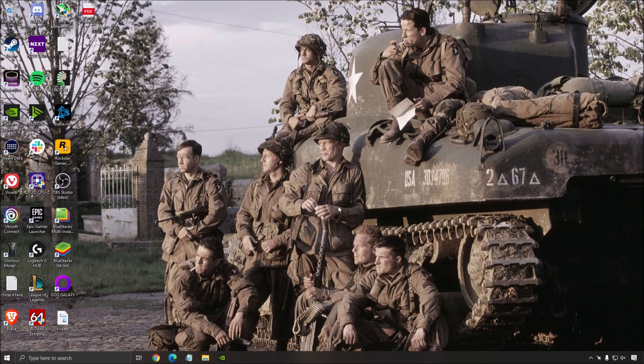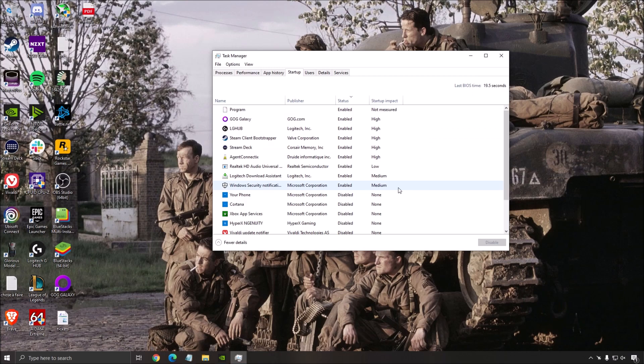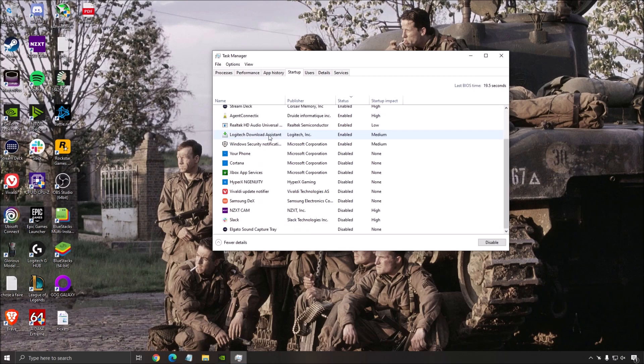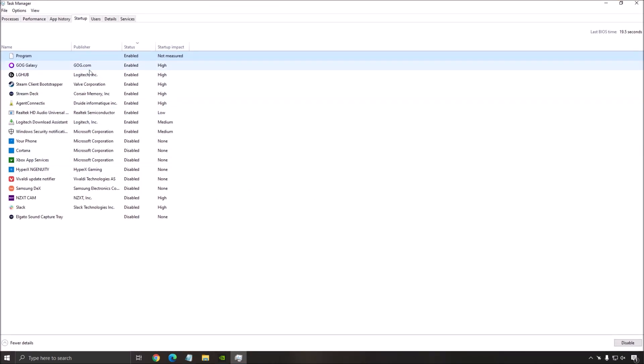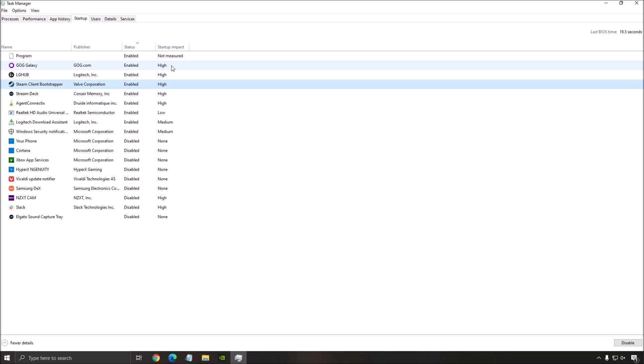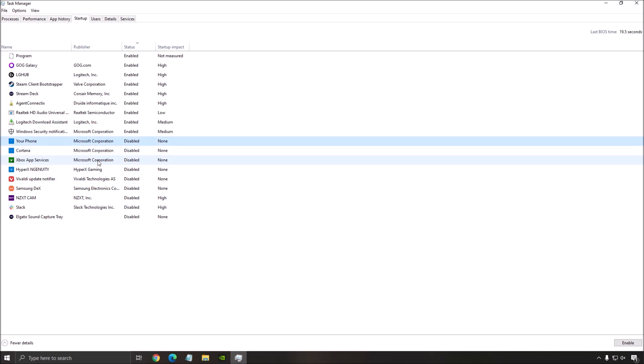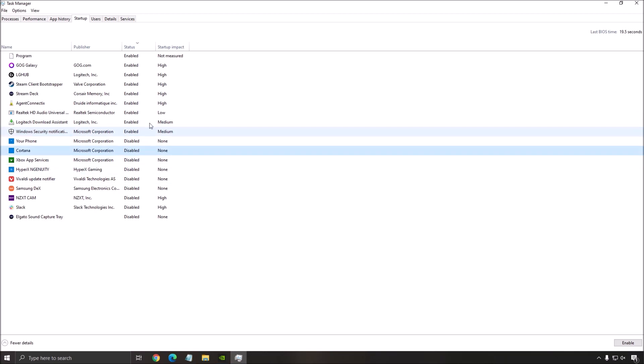The first thing you really want to do is your launch setup. So Control-Alt-Delete, Task Manager, and go to Startup. In Startup you will see all the programs that start when you start your computer and you have the startup impact — are they high, medium, or low? All the things that you don't really use, disable them and you will save a lot of resources on your computer.